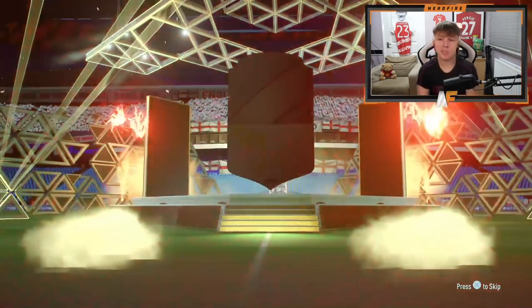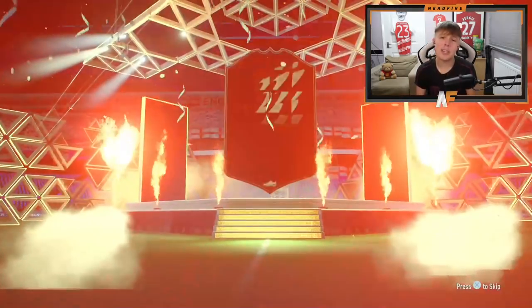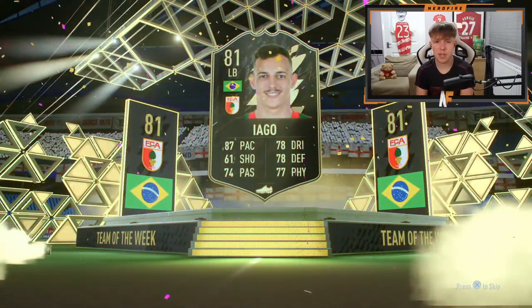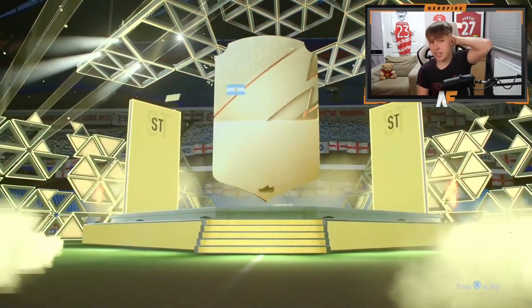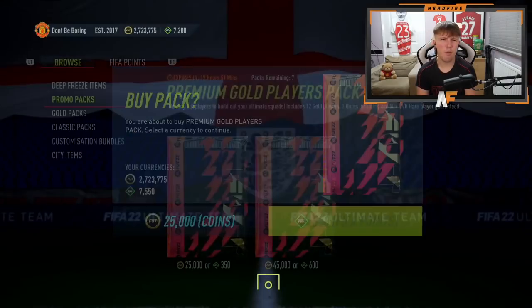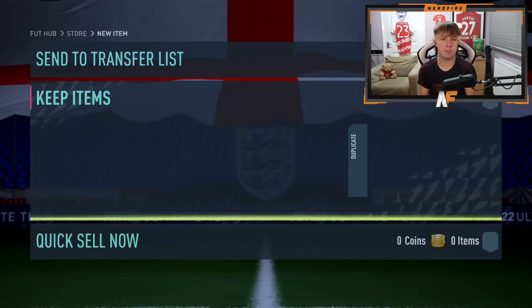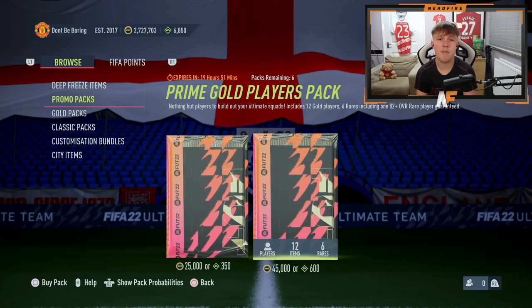Switching to premium gold packs. First one is Kovacic — board again, not a great start. Second pack — it's an inform but not a real walkout from the Best of Team of the Week. It's Iago, 87-pace left back, not bad but not what we wanted. Third pack: Argentine striker Icardi — another board. Halfway through the premium golds and still no walkout. These promo packs have been rough.